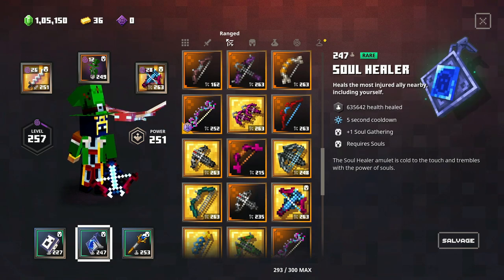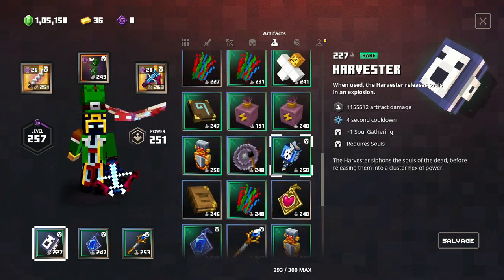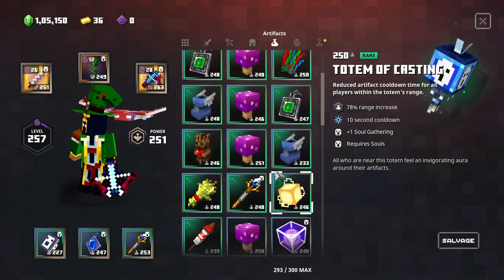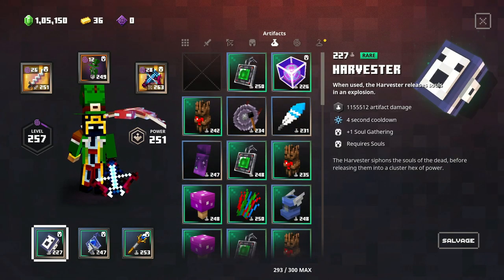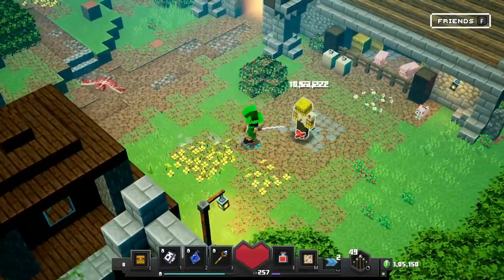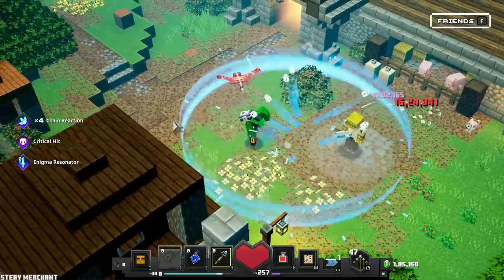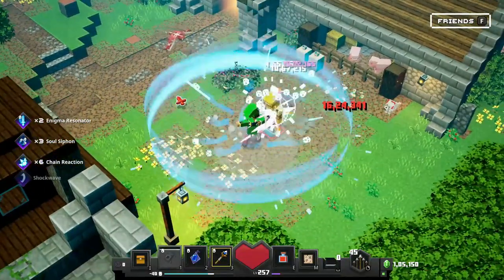For the artifacts, you're gonna use the lightning rod, the soul healer, and the harvester as the main three. There are many others, like totem of casting, but these three are the most helpful ones. Harvester is for huge damage, lightning rod is also for huge damage, and soul healer is for healing.